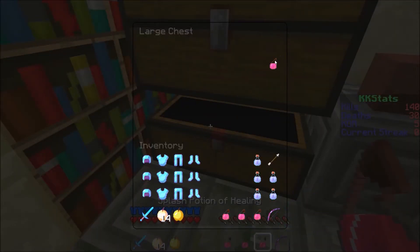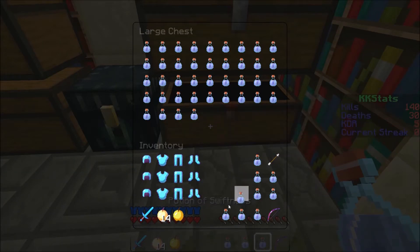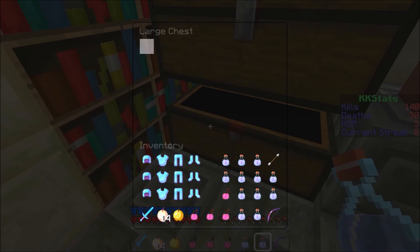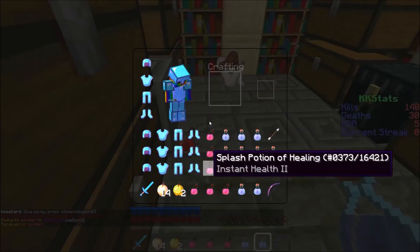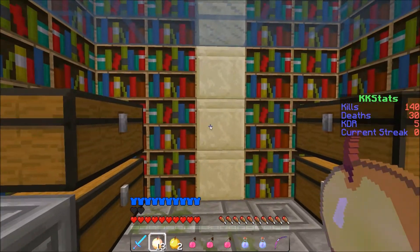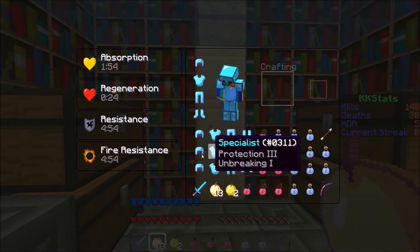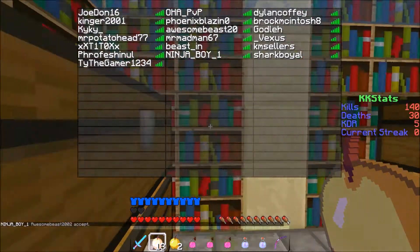I grab a gapple and then from the last chest I grab 12 or 13 gapples - I'll grab 13. Then one or two speed pots. I can keep the ones in my kits but I choose not to. We don't need a lot of health pots - we fill the rest up by doing the kits for other people, and that's how I fill up that chest. That's my inventory and I'm ready to go to spawn and PvP.